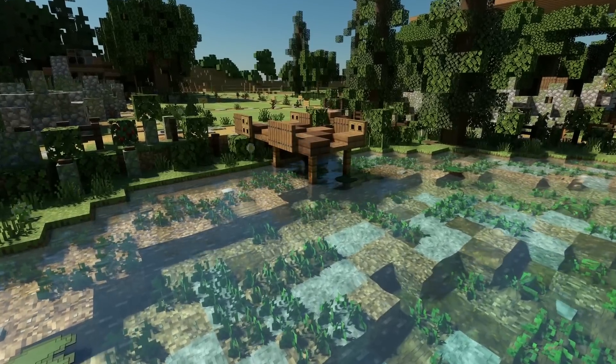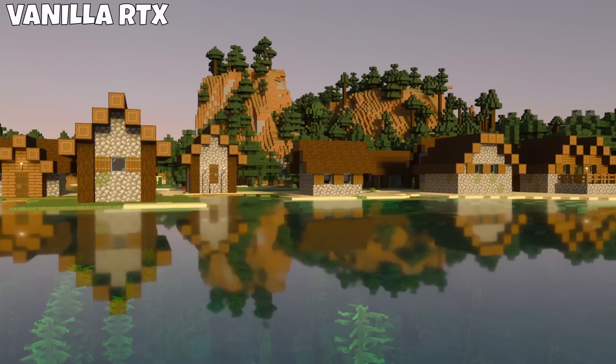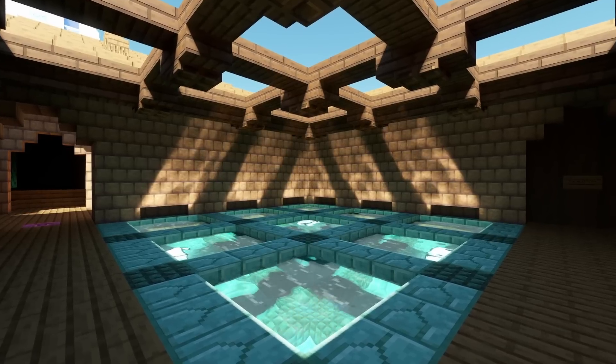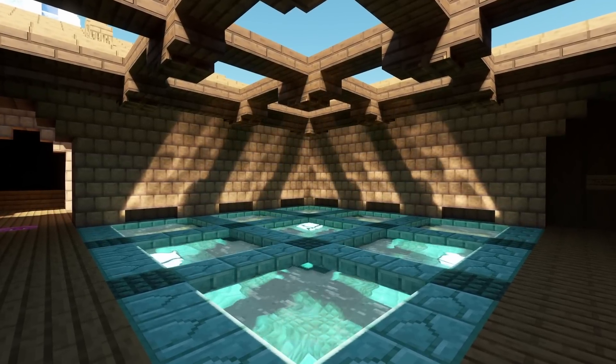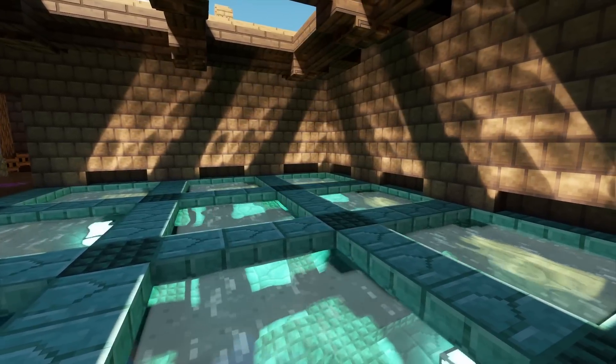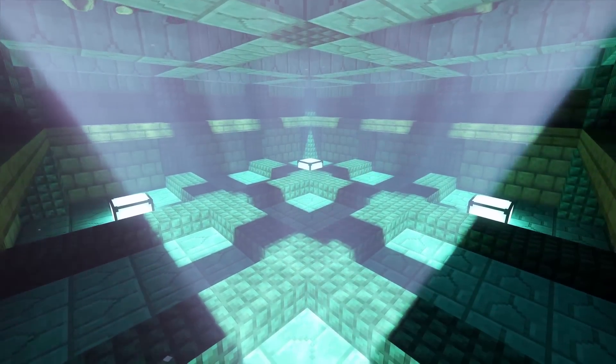Water in Better RTX actually has ripples — look how gorgeous that is! Previous RTX water just had a flat surface and it looks so boring. Water reflections have also been added to the game, which is a really neat feature that simulates what you might actually see in real life, and it looks so good! I love it — possibly one of my favorite new features.